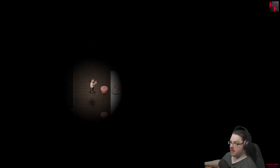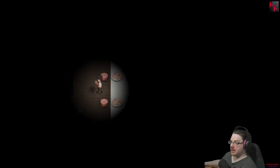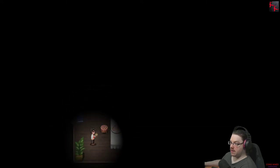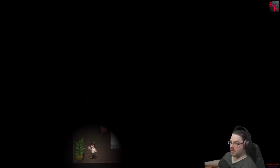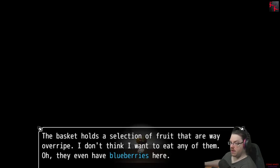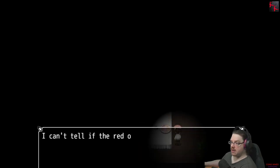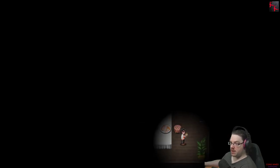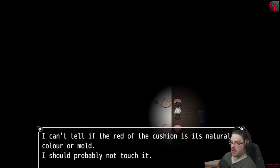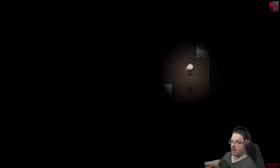Cigarette. Can't tell if the red cushion is natural or mold — don't want to touch it. Which one of these has a cigarette in it? There's always a cigarette in here somewhere. Can't tell if the red cushion is natural color or mold — probably shouldn't touch it.